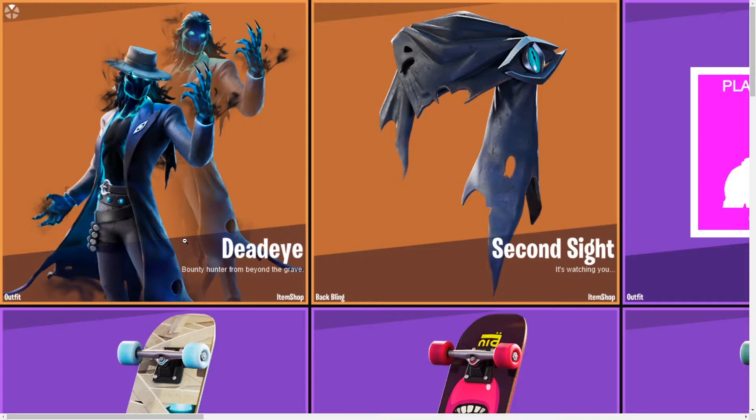After this we have some zoomed-in or in-game images of some of these skins, so you will see more than just the front image. First we have Dead Eye, which I think looks amazing — the description is 'Bounty Hunter from Beyond the Grave.' It's going to be 2000 V-Bucks, and it comes with the Second Sight back bling called 'It's Watching You.'